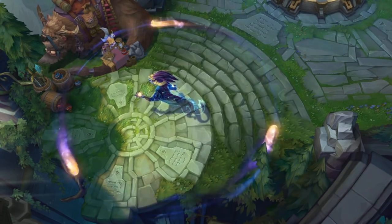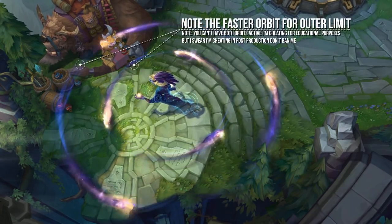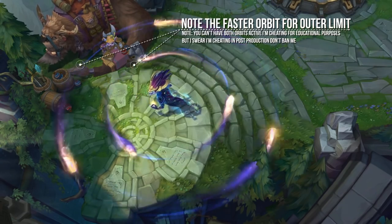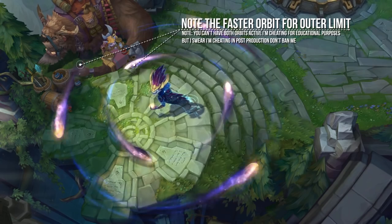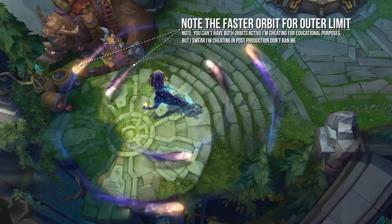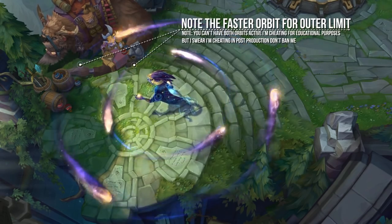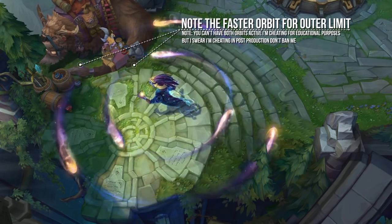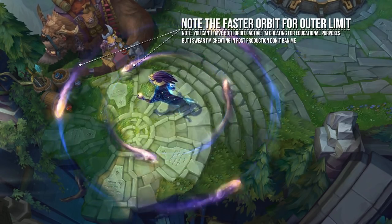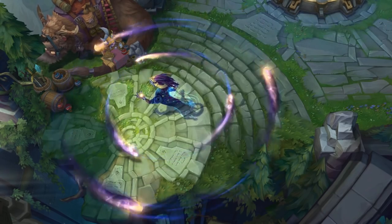Expanding the range means the stars have farther to go around and must move faster to complete an orbit in the same amount of time, and not only do they do that, but they actually speed up even more. Normally the passive will make a star reach the same spot two times in 10 seconds, however with the W active it will reach the same spot three times in 10 seconds, meaning not only does the damage increase by 50%, but we also increase the rate at which we can do that damage — making it an even more significant DPS increase than it just seems by reading the tooltip.